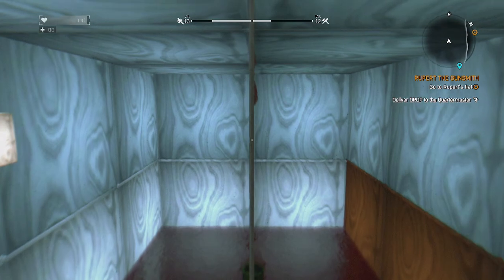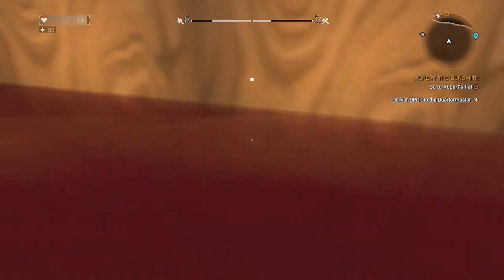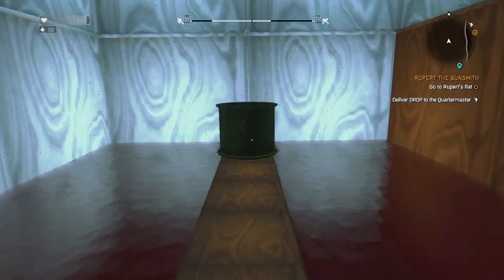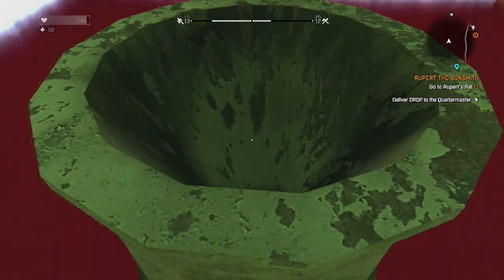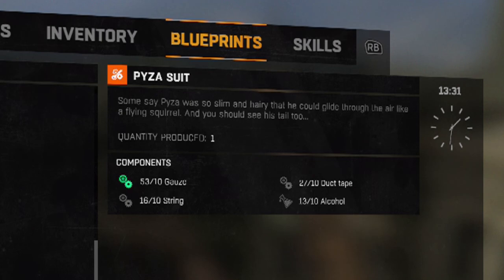This is the best Mario Easter egg ever. I gotta jump around here too. Now I can leave. The Pisa suit — some say Pisa was so slim and hairy that he could glide through the air like a flying squirrel. And you should see his tail, too.